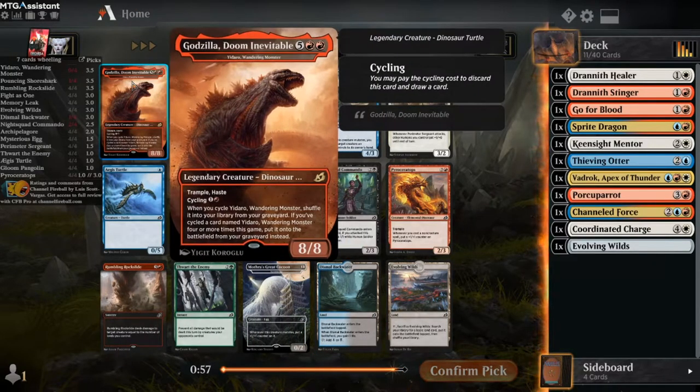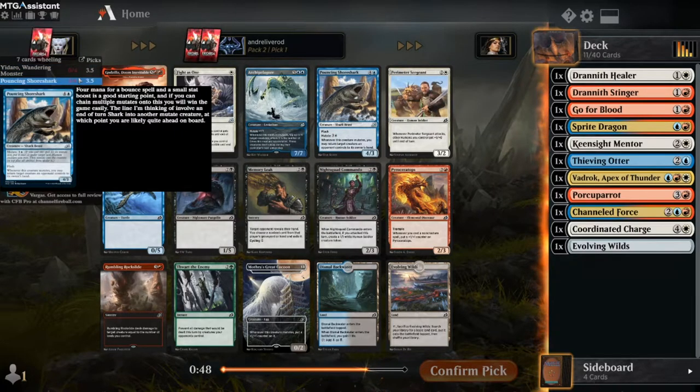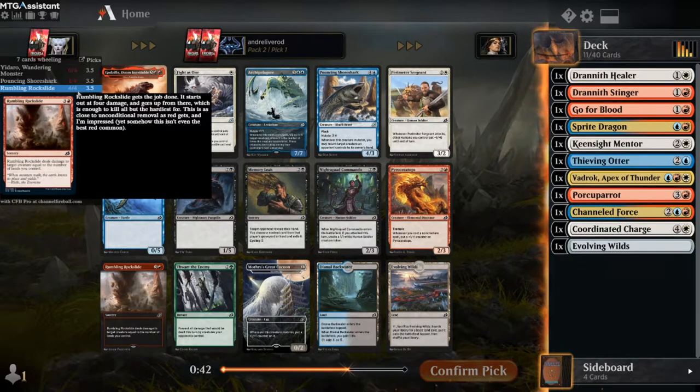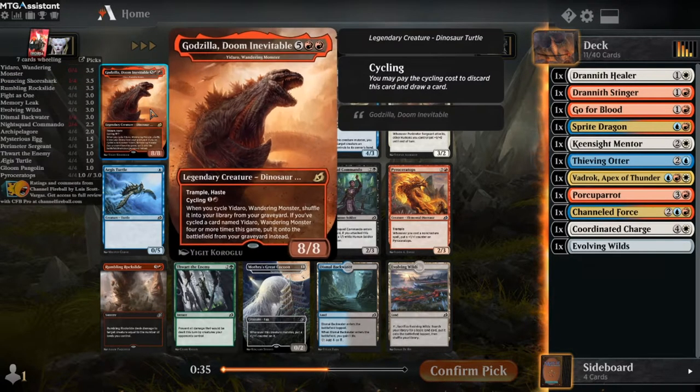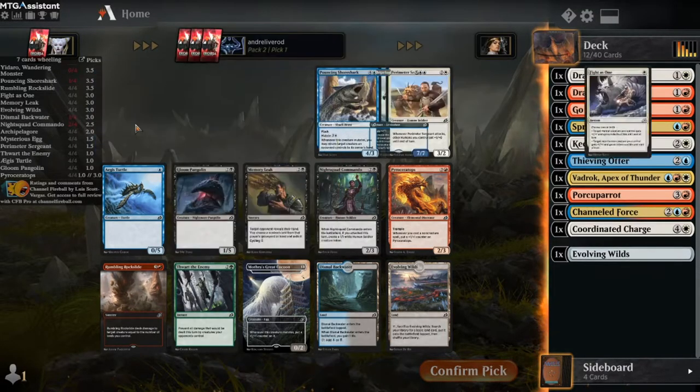A red rare! Nice. Also the one that has high speed. As you can see, it doesn't show the ultimate art - it shows the original card. Pouncing Shore Shark is also very good, also in the Jeskai colors. This is a really good removal. But this is a rare bump and I really want to play this card. It's either win the game or cycle it away if you don't need it.